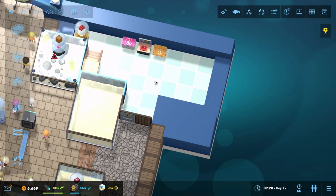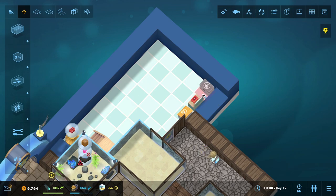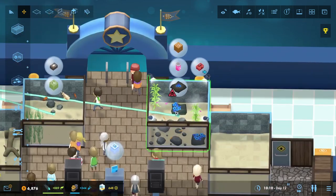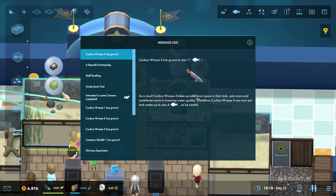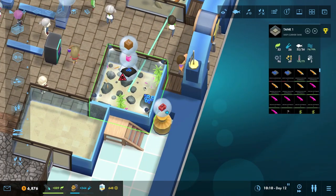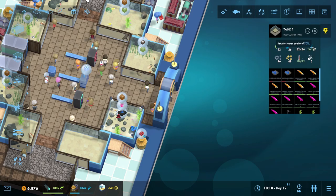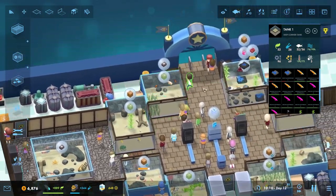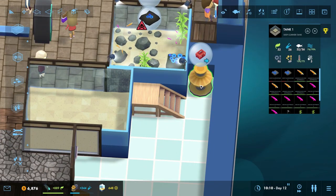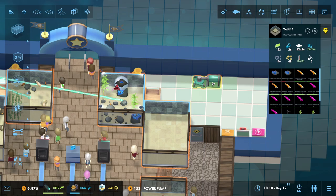We want to go ahead and continue expanding this little area — we want a nice big old spot for some items. There we go, lovely. Oh dear, what's wrong? Have a quick look. It's grown as a result, so it takes up additional space in the tank. Why is this suddenly not working? Why are they lacking something? It seems to me that everything is okay... actually I disapprove greatly.